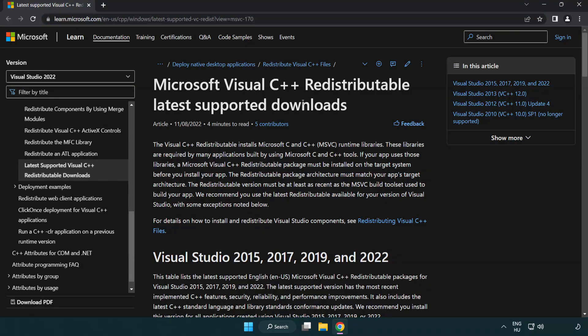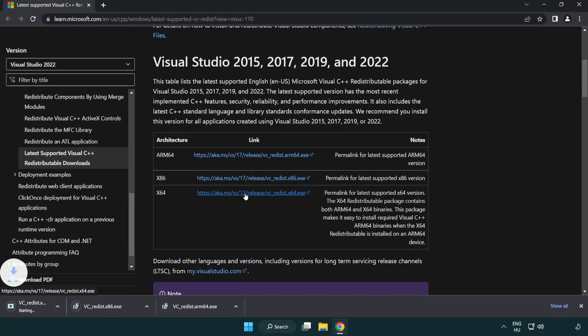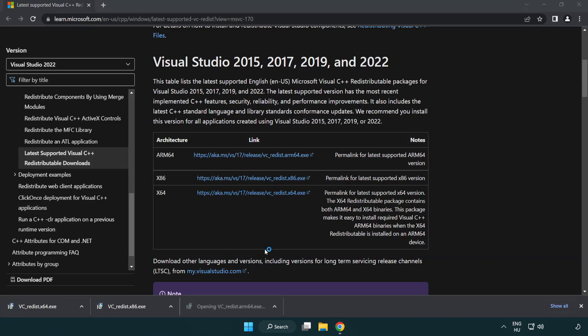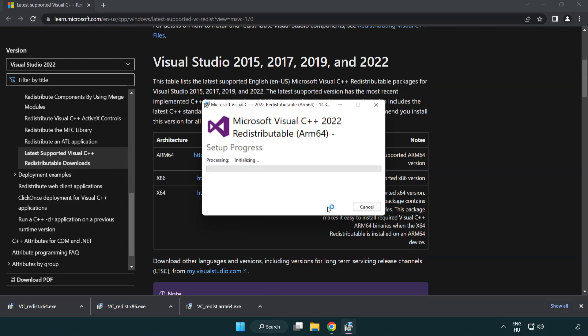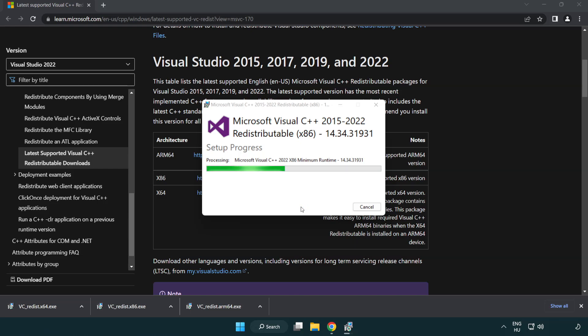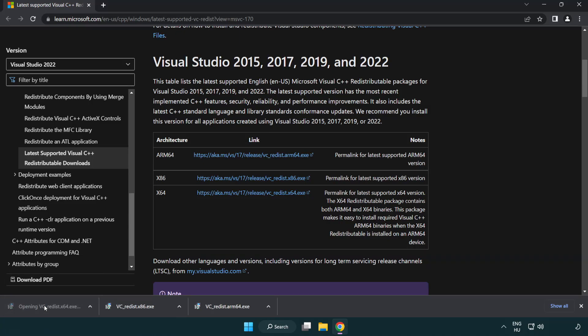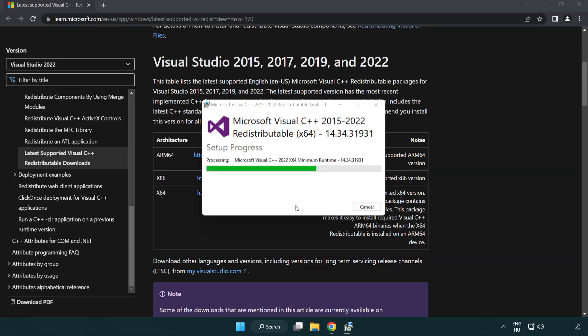Go to the website link in the description and download three files. Install each downloaded file. Click 'I agree to the license terms and conditions' and click Install. If it fails to install, no problem — repeat for the other files. Click Close and repeat for the remaining files.